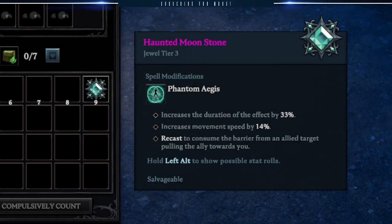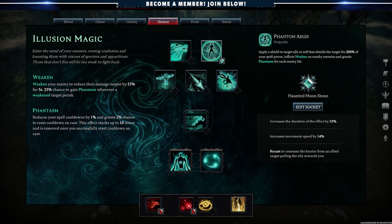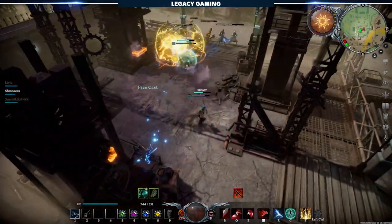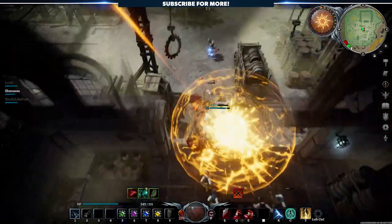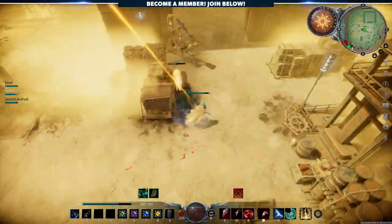Then we have an Illusion Jewel, Haunted Moonstone, that augments the spell Phantom Aegis significantly. Normally, this spell would simply apply a shield to yourself or an ally that inflicts weaken and grants the Phantasm buff for each enemy hit when it ends. With this jewel — another near god roll — it becomes a support player's dream. The first effect increases the duration by 33%, which is important because the second effect increases movement speed by 14%, aiding with positioning. Finally, you can now recast Phantom Aegis before it expires to consume the barrier from an allied target and pull them towards you. This can be life-saving in a boss fight or just getting an ally out of harm's way that's stunned.